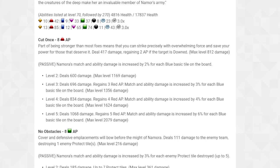I get what they did here — you pair her with 4-star Namor and you've got a team, which is pretty cool. I hope they give us a 5-star Namor and Namora and a 3-star version of each, making the 3-star versions compatible with each other. At level 3, the ability deals 696 damage and regains 3 red AP, with match and ability damage increased by 3% for each blue basic tile.